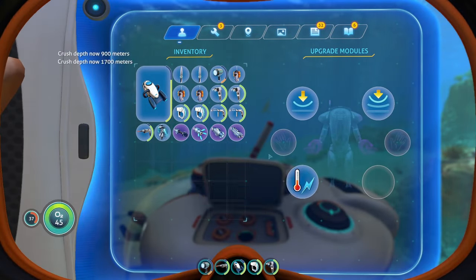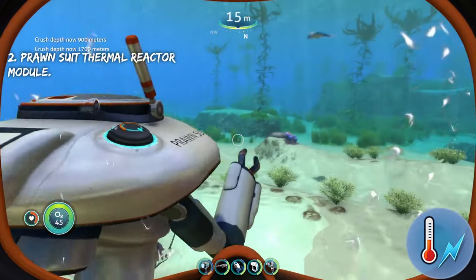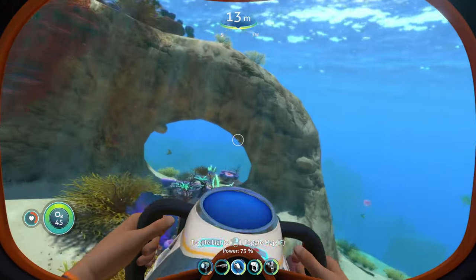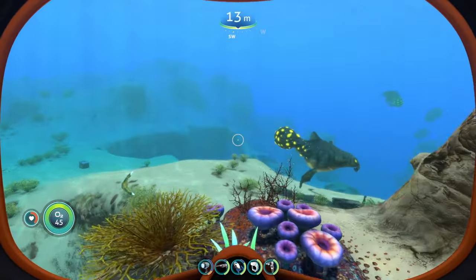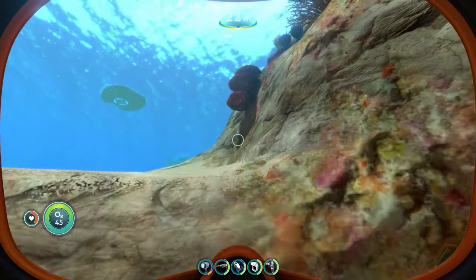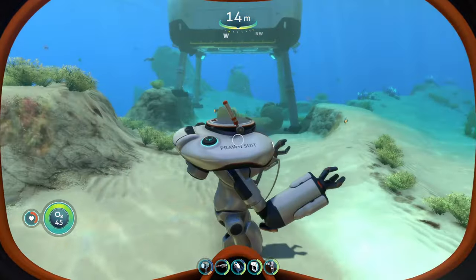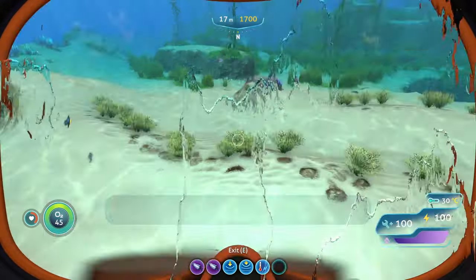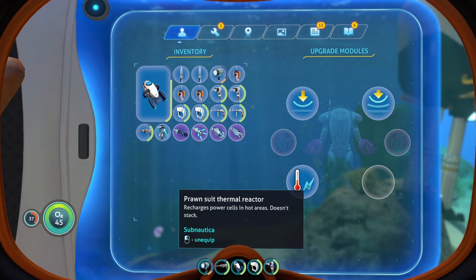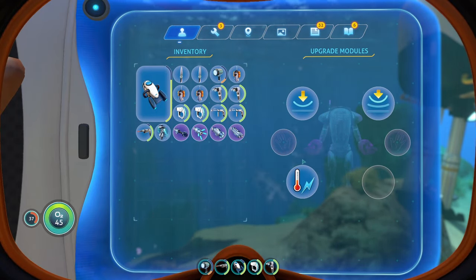The next upgrade is the Prawn Suit Thermal Reactor. It does essentially what you'd think — whenever you take your Prawn Suit into areas where the temperature is hot, like over a lava geyser, or into the inactive or active lava zone, it'll automatically recharge the battery in your Prawn Suit. It doesn't do it rapidly, but slowly over time. If you're not going to be going to those areas, it's not all that useful — it's more of a situational upgrade.